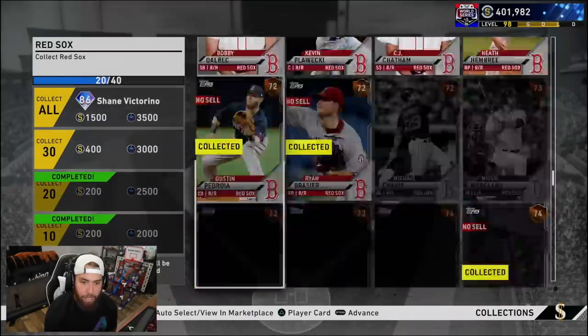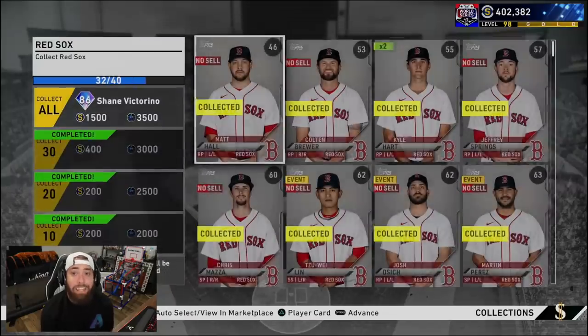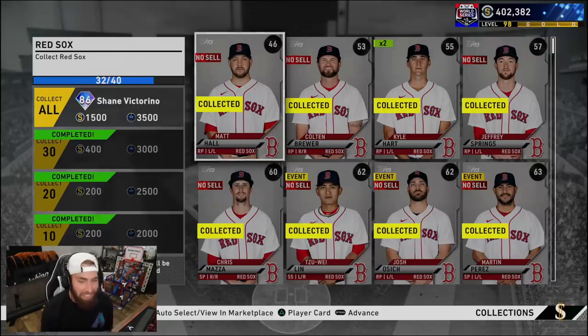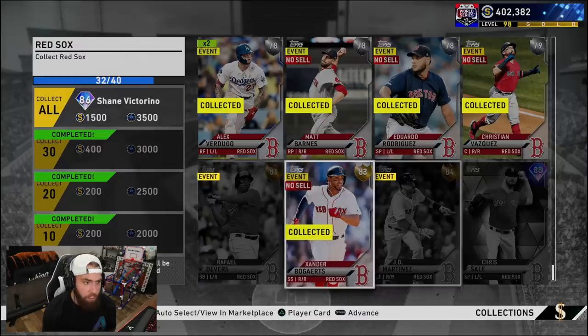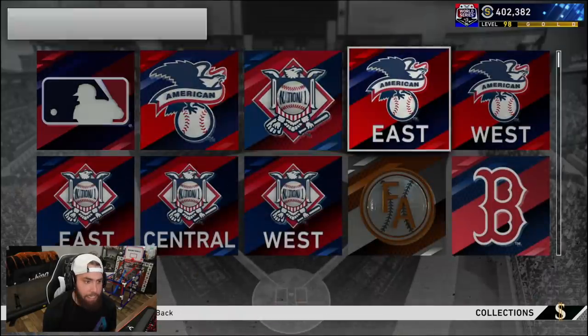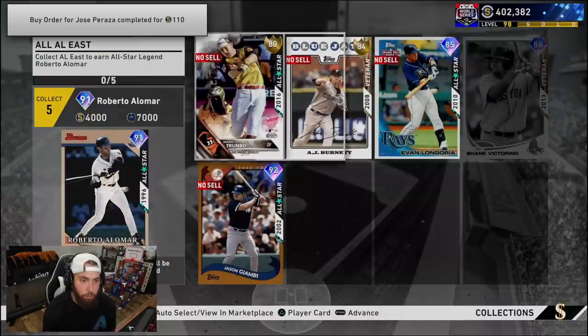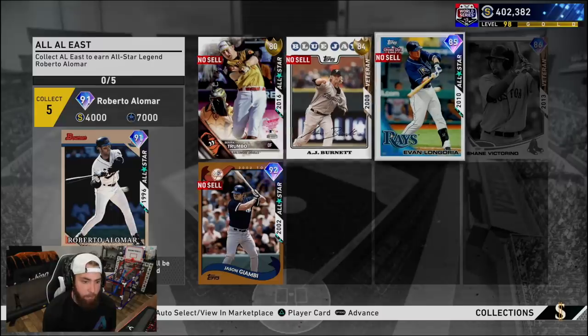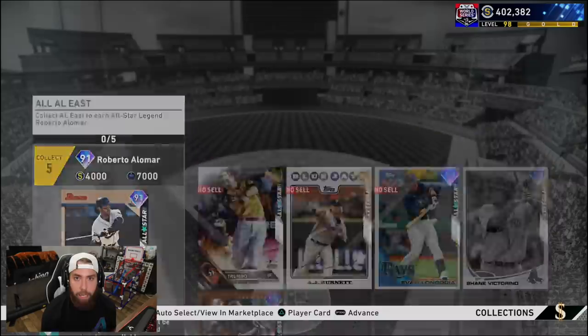Buy orders are in entirely on the Red Sox. Some went through and that puts us right at the line for level 99 gold. We are going to hit level one diamond in this video. Still got a handful of cards that we need sellers to go through to finish the Red Sox, but we're going to get that 86 Shane Victorino. And when we finish the American League East, that will give us the 91 overall Roberto Alomar, 4,000 stubs and 7,000 XP. We already have the other four cards from doing the Orioles, Blue Jays, Tampa Bay Rays, and the New York Yankees. We went 12-1 in BR and we unlocked Gerrit Cole for doing that.